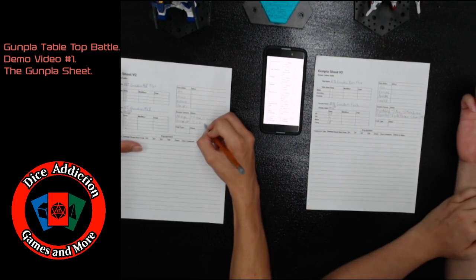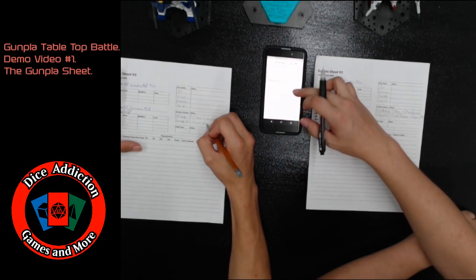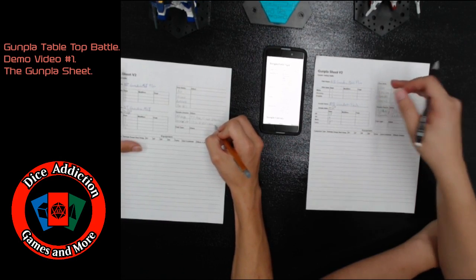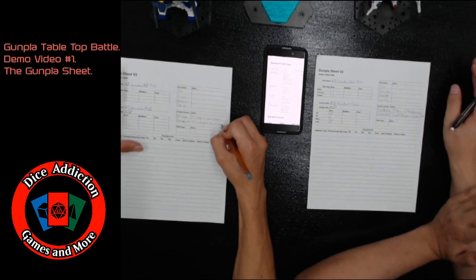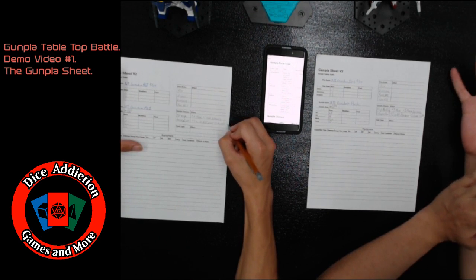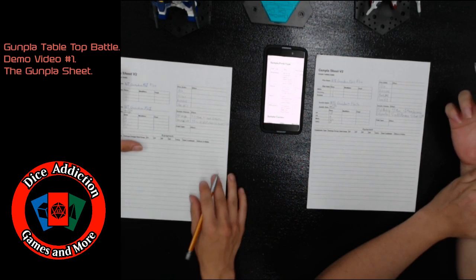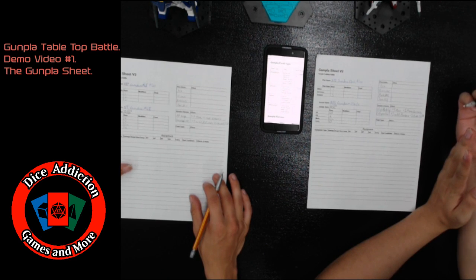Once you've chosen your Gunpla classes, you'll go to the field type, which in the rules is right between the Gunpla classes and the Gunpla stats. The field type determines which kind of battlefield your Gunpla will be most adept with.